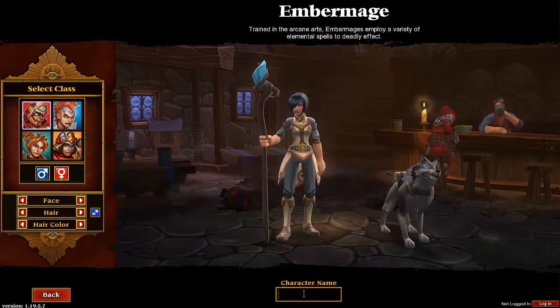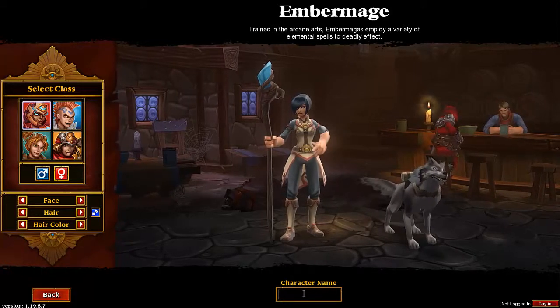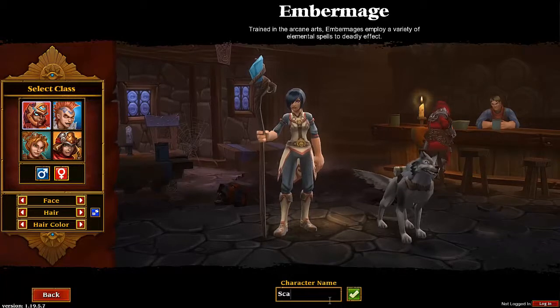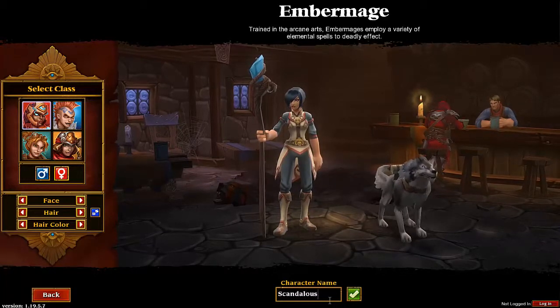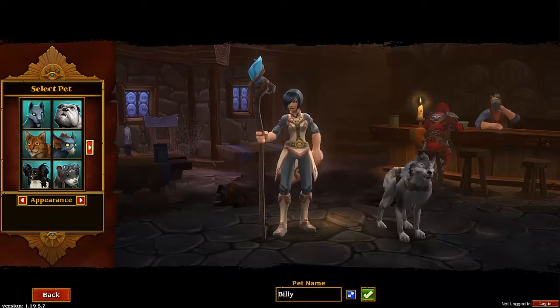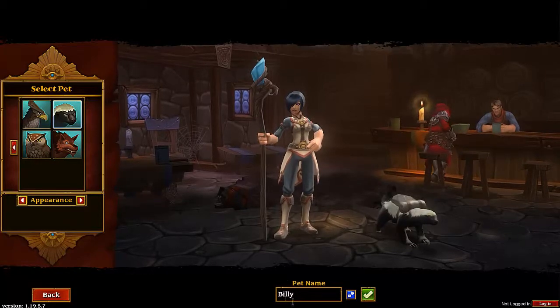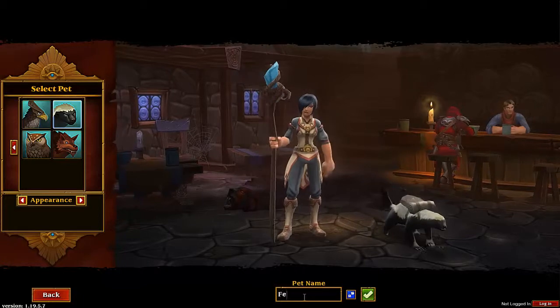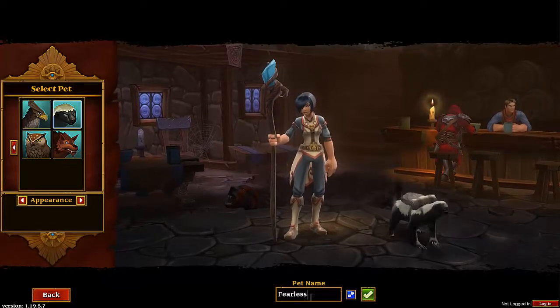Let's give her a name. Since this is my very first walkthrough, I should call her my name — Scandalous. And for a pet, as I'm a big Dota 2 fan, I'm gonna get a Badger and I shall name him Fearless.